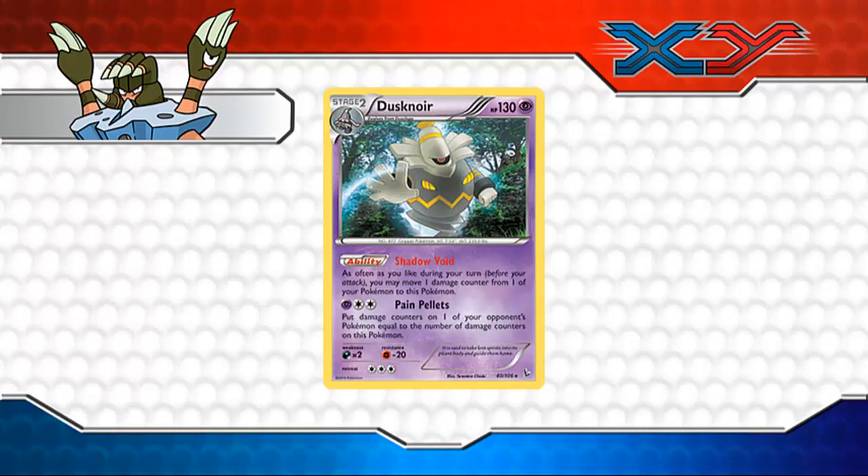This Dusknoir can be pretty situational. If you rely heavily on retreating or have a lot of switch cards in your deck, you can definitely utilize Dusknoir's Shadow Void ability. The strategy is to suck up all the damage counters from your bench Pokemon, bring them to Dusknoir at the start of your turn, then end your turn by using Pain Pellets and dishing all that damage onto your opponent's Pokemon. In the next turn, if you still live, you have to rely heavily on Potions or abilities like Blissey's Soft Boil to heal it, so you can keep sustainability on Dusknoir, switch out, and continue building up damage counters for one big blow.